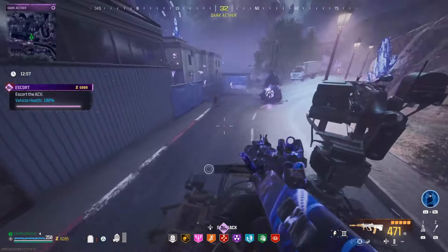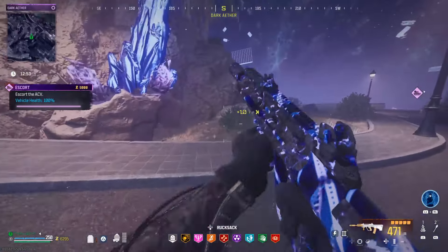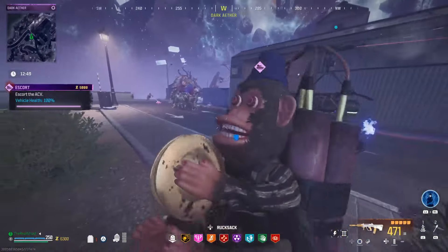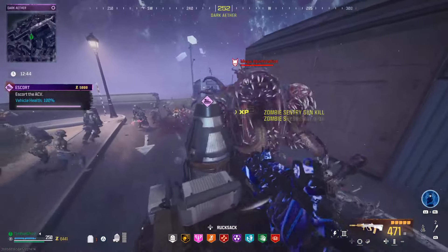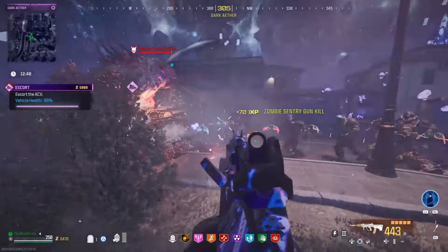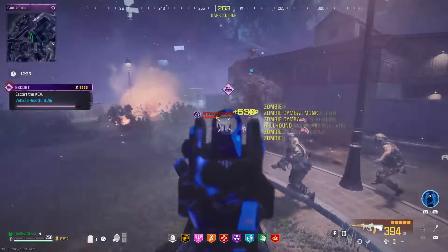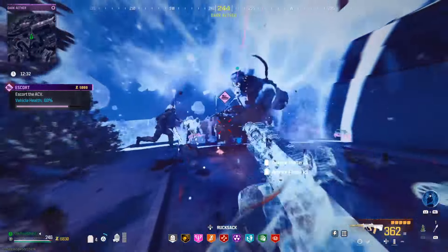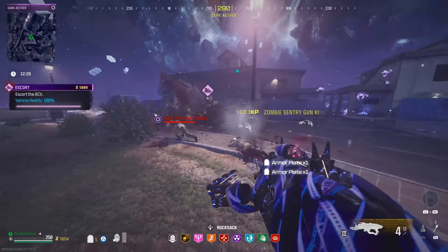I did bring in an ammo mod specifically for this part because usually there is a deadbolt turret right at the end where the ACV stops first, but unfortunately it wasn't there for me this time, so I'm really glad I brought in those monkey bombs. If you get lucky with that deadbolt turret and bring in one of those ammo mods, it'll make this section a whole hell of a lot easier. This STB was handling itself in here very well already — deleting a lot of the zombies around the ACV and getting rid of mimics really easily. We were struggling with the mega abominations just a little bit, but towards the end we had a solution.